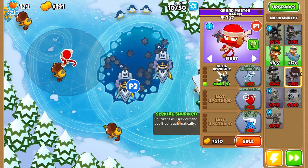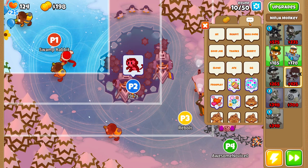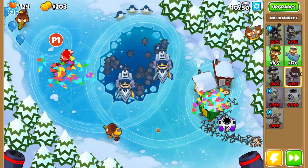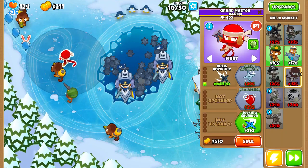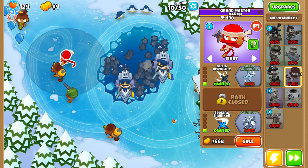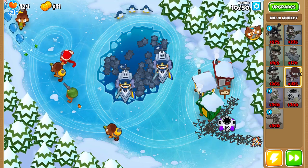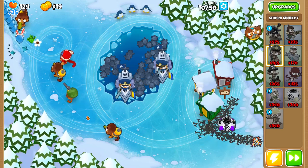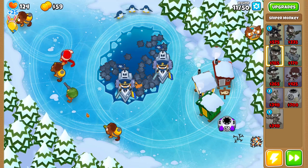Looks like people are using their abilities. Let's see what abilities we have — throw some confetti. And there's a sniper down here from player 2 — Rambo. Cute, he named his sniper Rambo.